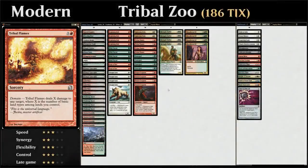Hello and welcome to another modern gameplay video. Today we're taking a look at Tribal Zoo, a multicolor aggro deck built around Tribal Flames — a 2-mana sorcery with Domain, dealing X damage to any target where X is the number of basic land types among lands we control. Since we're playing modern with access to fetch lands and shock lands, it's very easy to get all 5 basic land types in play by turn 3.